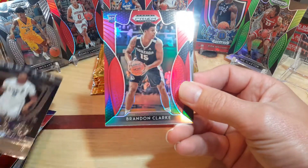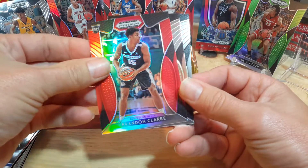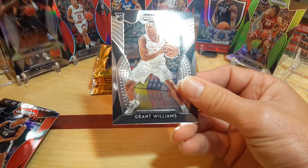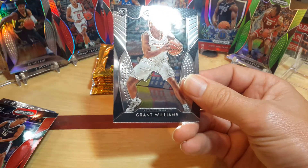Cam Reddish base, Brandon Clark red, and then we got a silver Ja Morant - now that's sweet. We'll put him over top of the other Ja Morant.